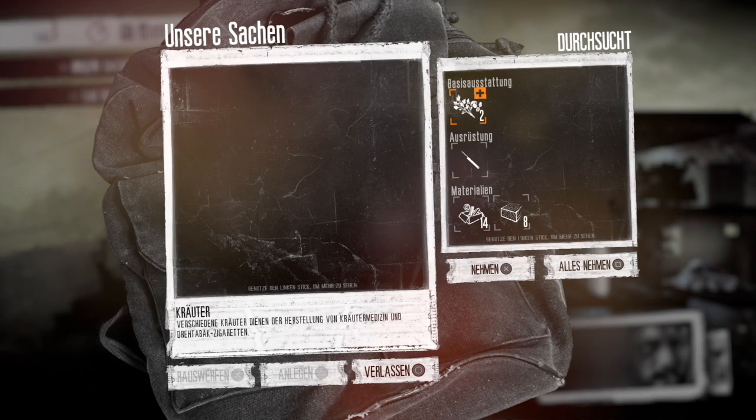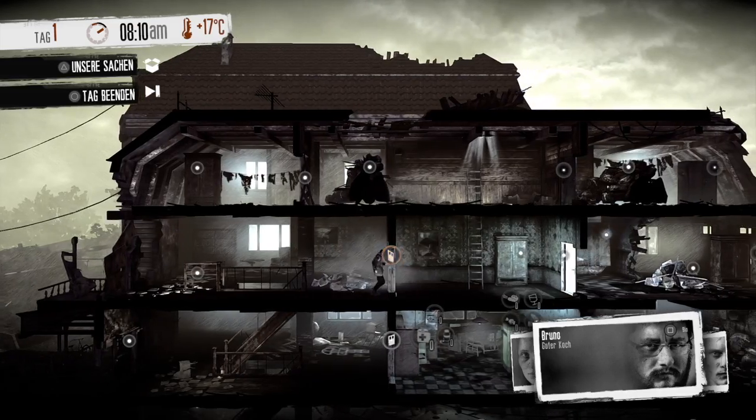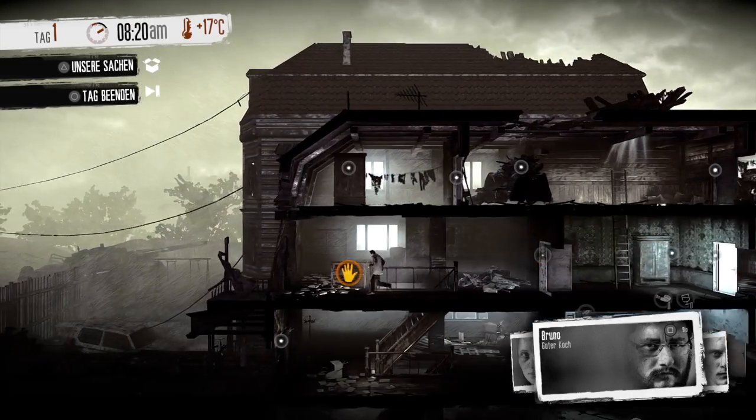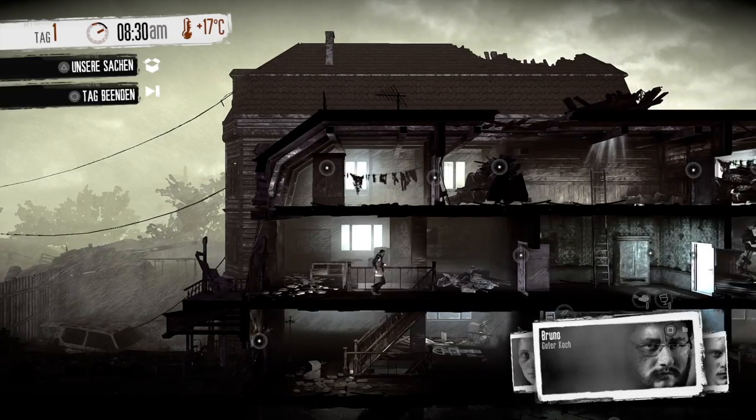Was haben wir hier gefunden? Kräuter – damit können wir Medizin erstellen oder auch Drehtabak. Ein Dietrich – da nehmen wir natürlich alles mit. Bestandteile: Nägel, Klebeband, Kunststoffbehälter, Schrott und Holz. Holz natürlich ist ganz wichtig zum Überleben, damit können wir einiges bauen. Elektrische Teile – nehmen wir natürlich alles mit.